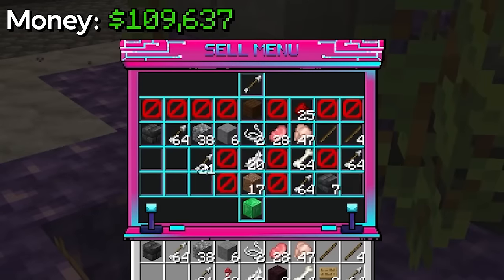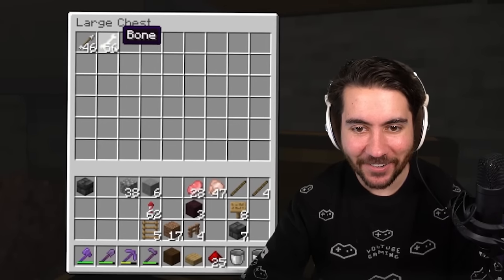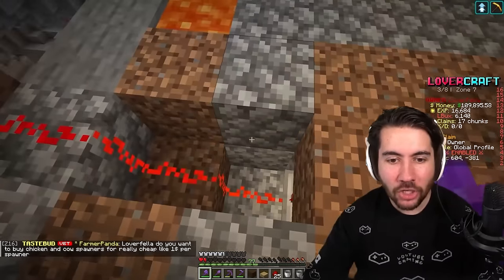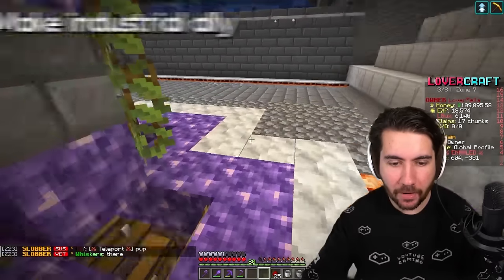It says two and six, and it should continually increase - I think we actually created a fully functional system here! This makes it really cool to have an industrial farming way to get things. You can stand here and harvest them, or wait till they stack up, turn it off, let them spawn, and repeat. Look at that - that's some good money right there. Very happy with how this has turned out so far.